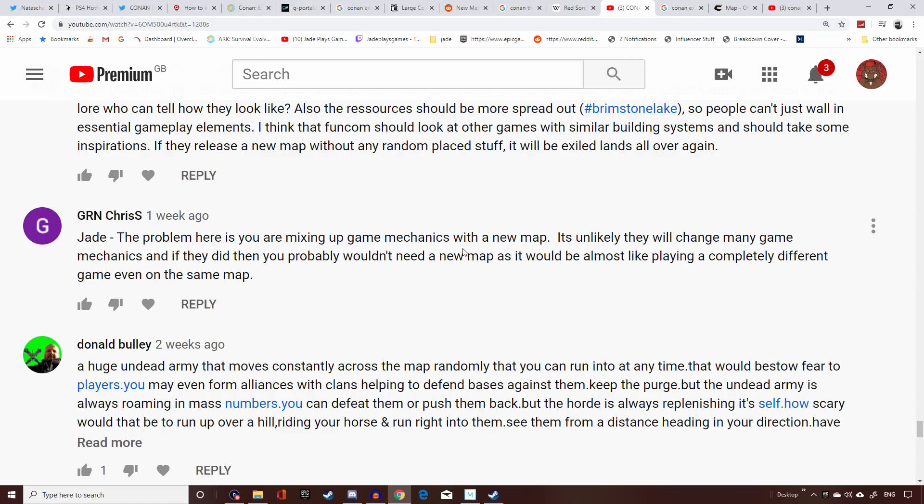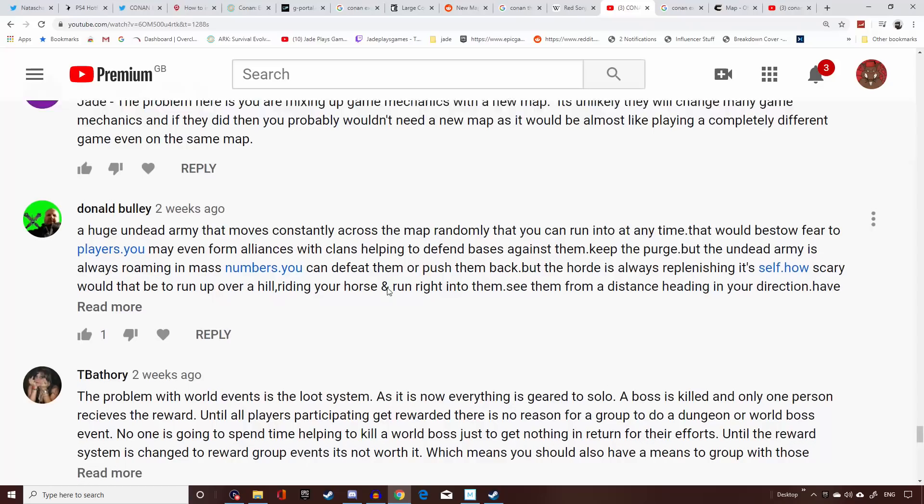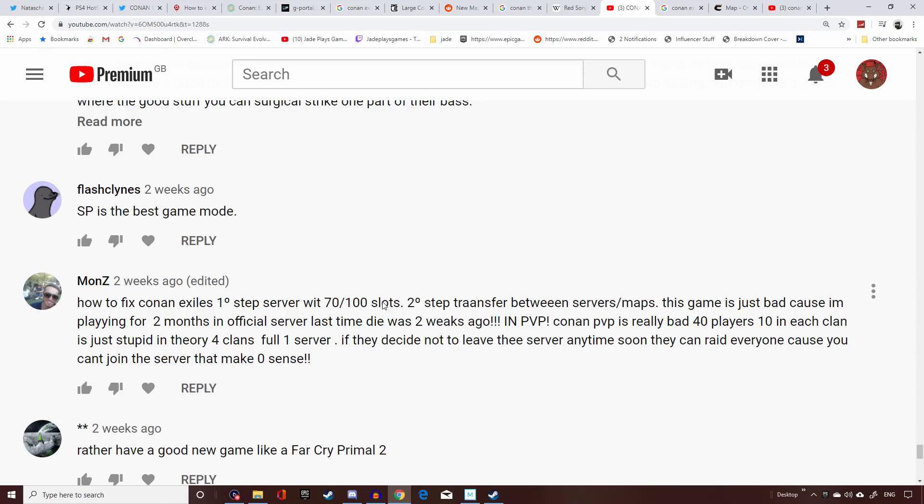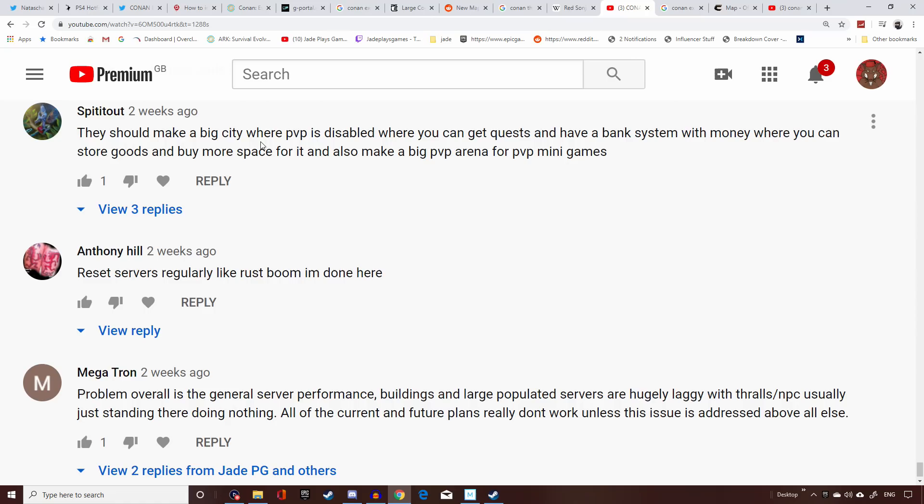GRN Chris says I'm confusing game mechanics with a new map — it's unlikely to change many game mechanics, otherwise it'd be like a completely different game. That's kind of the point though; I've seen new DLC really mix up gameplay mechanics in other games. Donald wants a huge undead army that randomly moves across the map and attacks anyone — maybe once a week on a full moon. Mons agrees that character transfers between maps should be character-only, no items, and that 40 players per server isn't enough — early access had up to 70 before performance issues. Spit Out wants a big PvP city with quests, a bank, gold storage, and a PvP arena for mini-games.